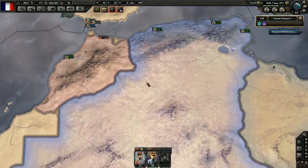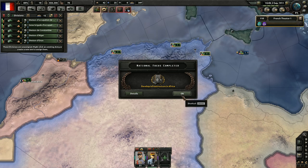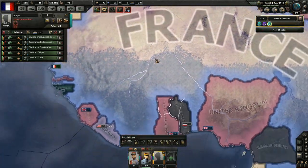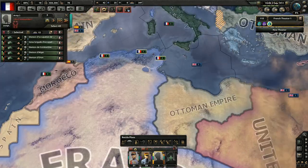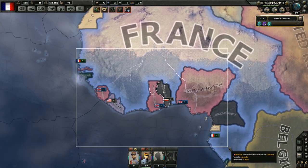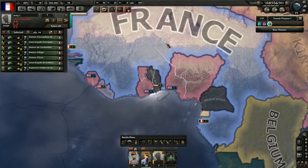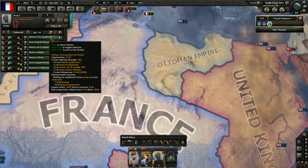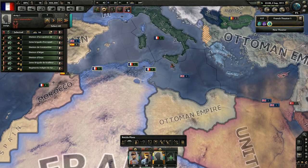We can also exercise all our troops in Africa — they will be useful for something. Let's just create an army here, and we've got some more in the south, we'll add them as well. Looks good. They can get us some army experience — why not? We'll need more.